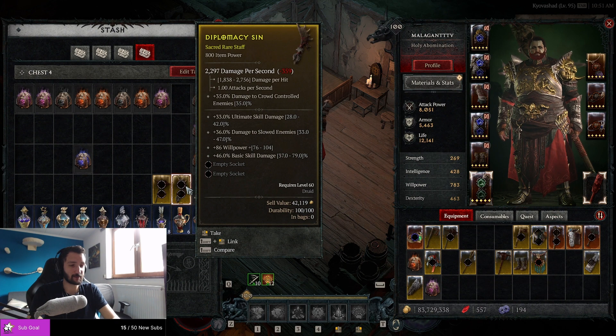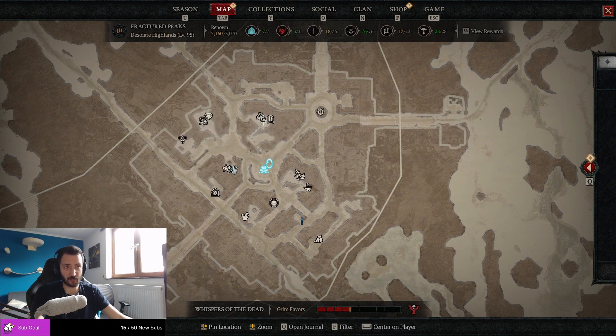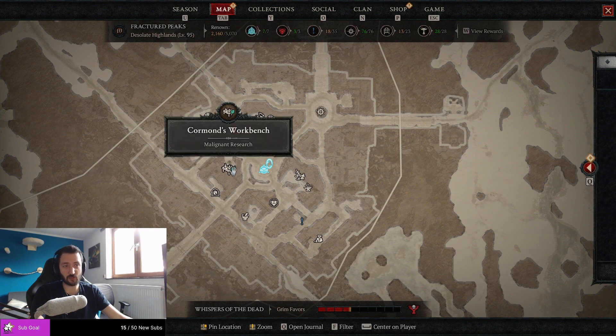Let's talk about what you need to be able to do this. First of all, you need to finish the seasonal campaign. You need to fight Varshan at the end of that story and he's going to drop you an Invoker of Varshan recipe. At this table over here in Kyivishad — the Korman's Workbench — you can now craft Varshan's Invoker, which you can then take this key to a World Tier 2 Malignant Tunnel.